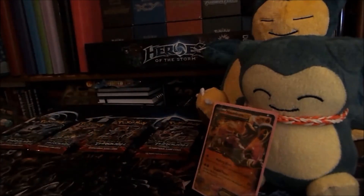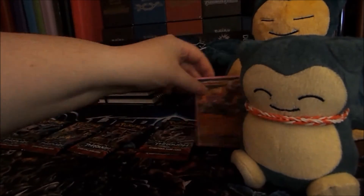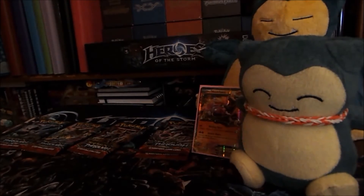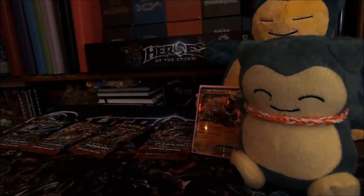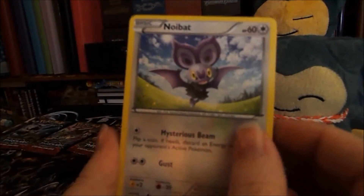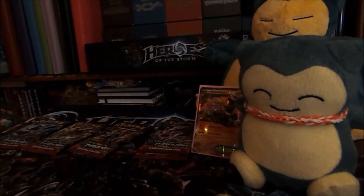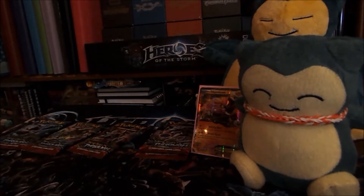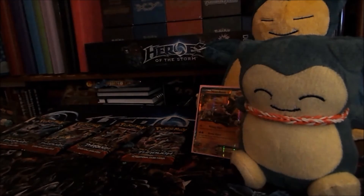On to the Mega Houndoom pack art. We got Swineub, Noibat, Skiddo, Zorua, a reverse Hawlucha, and a non-holo Simipour rare. Then a Cacturne, a Haunter, and a Prinplup. Not too bad — we started with a holo, got an EX in pack two, and then nothing this pack.